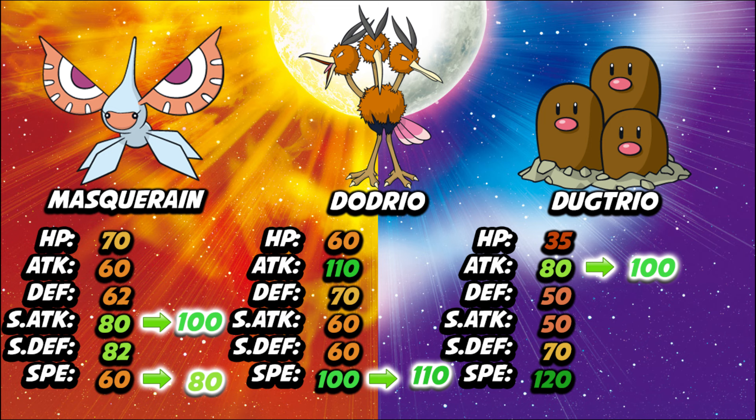First we have Masquerain. Masquerain got a 20-point boost to its special attack, so its special attack is now 100. And it got a 20-point boost to its speed, so now it has 80 speed. Masquerain is an interesting Pokemon because it also has access to Intimidate, Roost, and Quiver Dance, which makes it kind of like a bulky mixed setup sweeper. I've always tried to use Masquerain, but it's never worked out. I think these stat boosts are going to help it out a lot.